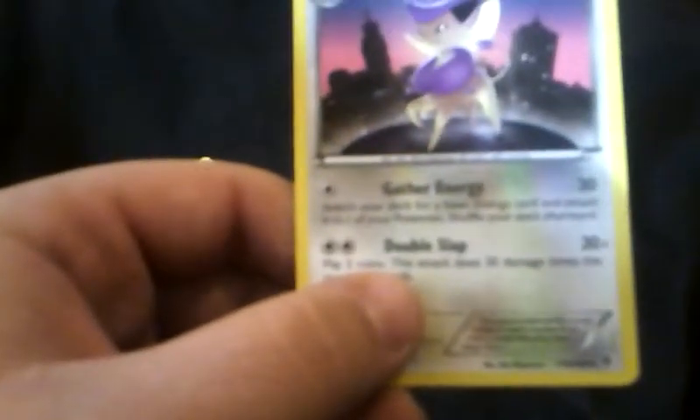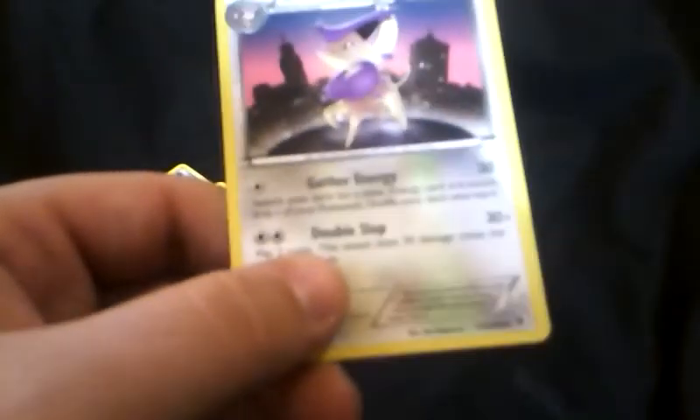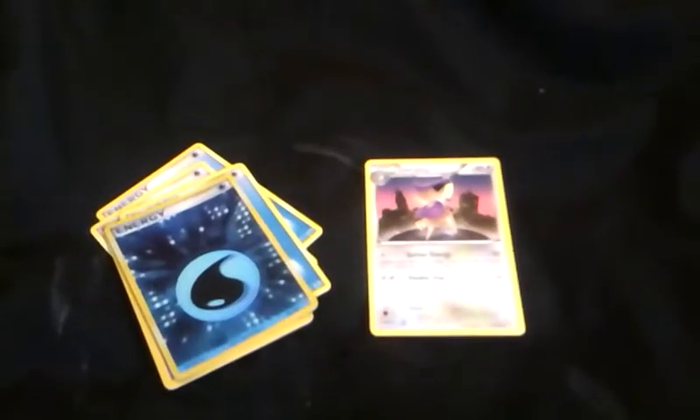Like I said, I've got to get more of everything, so there's Energies here - there's only five of them so far. I've got to get some Skitties next time I go, because Gather Energy is amazing for this deck. It says: search your deck for a basic Energy card, attach it to your Pokemon, shuffle your deck afterwards - and it does 30, so he can start attacking. Plus, gain Energy for these next guys right here.